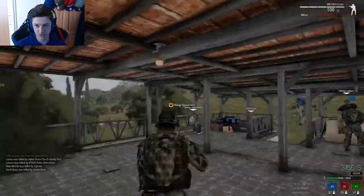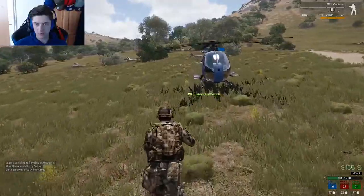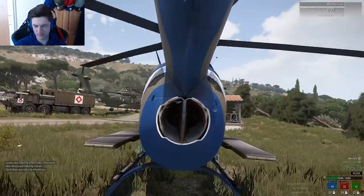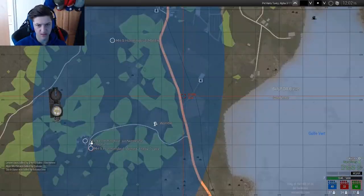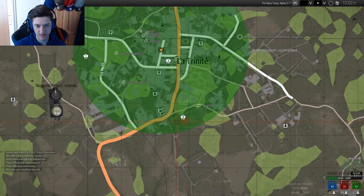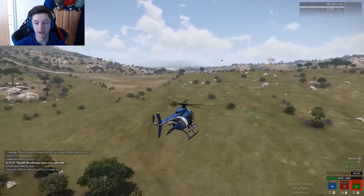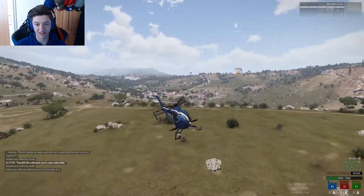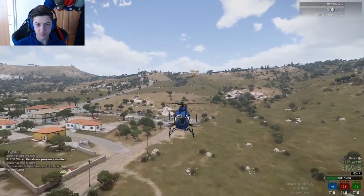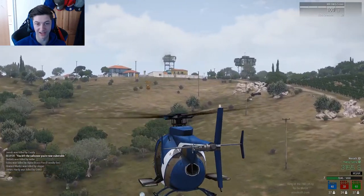We're going to spend another 400 on our loadout — we got a couple kills with it. The pilot put us into quite a weird spot really. So that was at tower three. You can be walking around, running around for like half an hour straight up not seeing anyone, or you can literally land your helicopter in the middle of a war — like in the middle of literally the entire other team like we just did. So you never know which you're going to get, really.